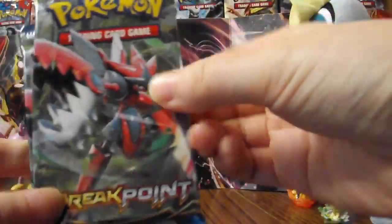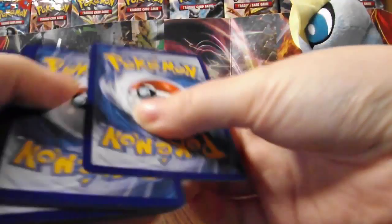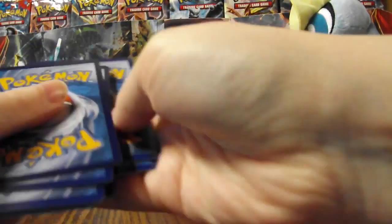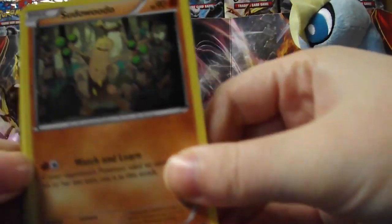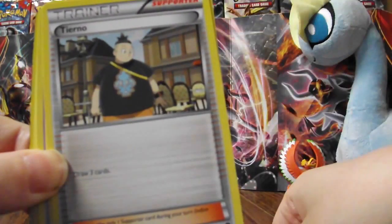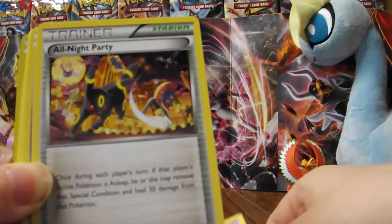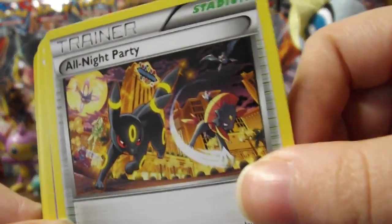We're going to save the Gyarados pack for last and get into these packs. I'm hoping the code cards are off-camera so you guys don't see them — the code cards are on backwards. Alright, we have Sudowoodo, Tierno — he's been reprinted a lot — All Night Party. I actually love this artwork here.